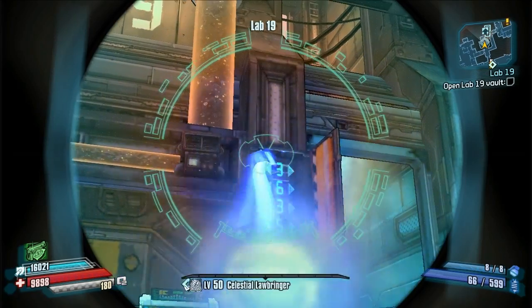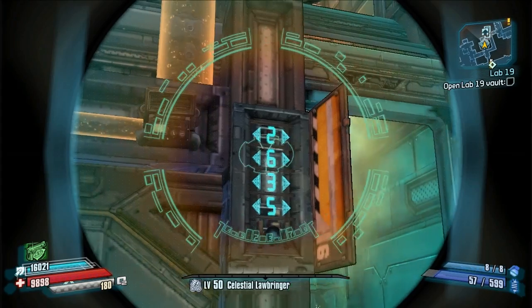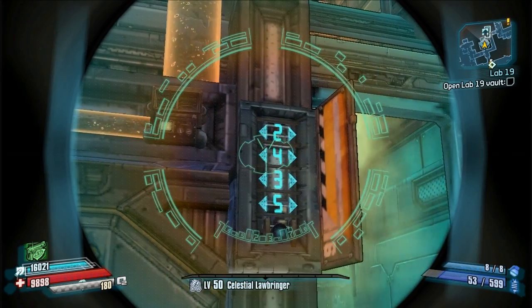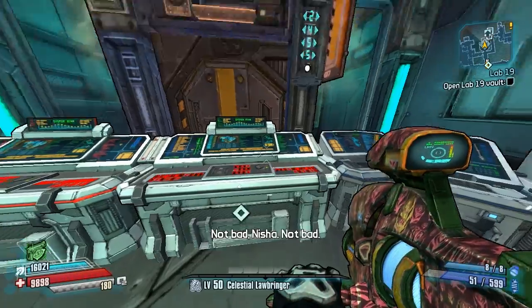Once you have your four numbers, head back to the lab as quickly as possible. Make sure you have a gun equipped that has a really good sight or a good fire rate. Shoot to the left of the numbers to decrease the number, shoot to the right to increase the number. It's pretty straightforward, and as you can see here, I get my number pretty quick and easy.